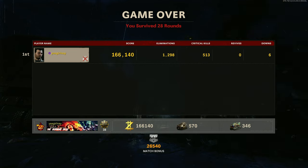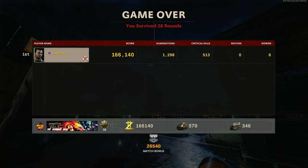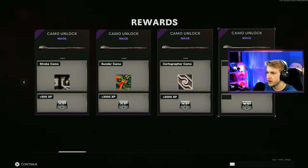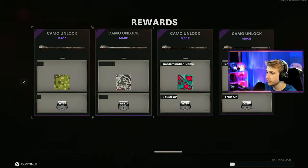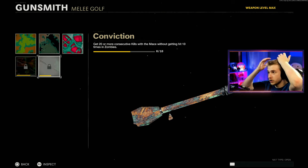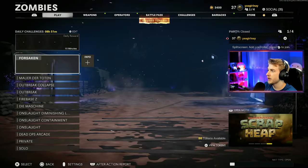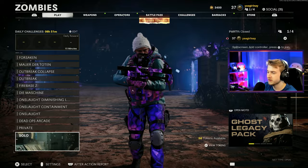1,298 eliminations, 513 crits, somehow zero vibes, and six downs — a few of those intentional, a few maybe not. Let's see if we actually got dark aether. We got rotten, bloodshed — everything, but it doesn't say dark aether. I don't see gold viper. What did we miss? We didn't finish our jackrabbits — I swear. How many do I need? Four? Alright, I'm hopping back into the spawn, but I'm not doing the glitch or Rampage Inducer. I'm finishing this like a normal person.